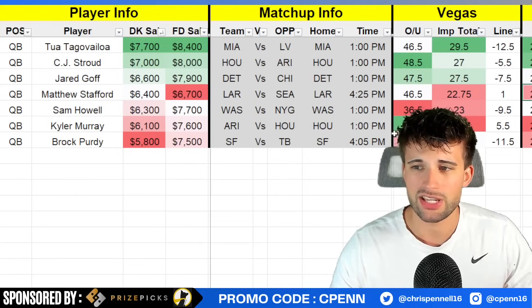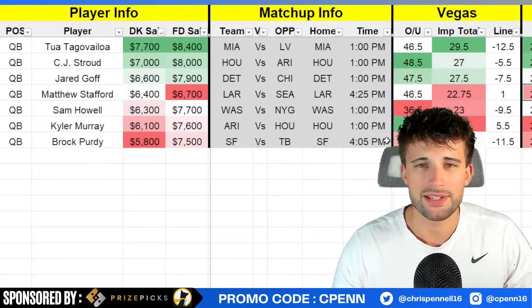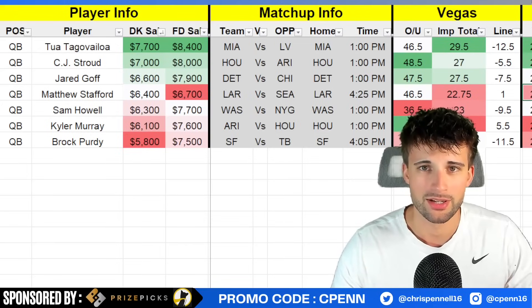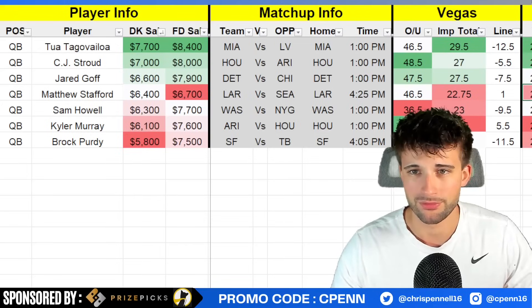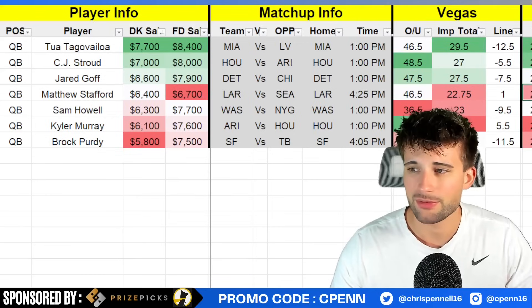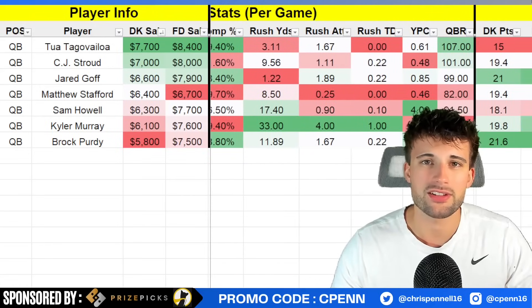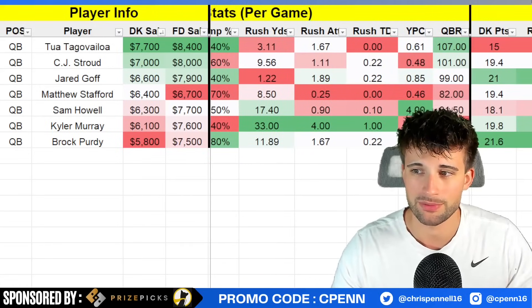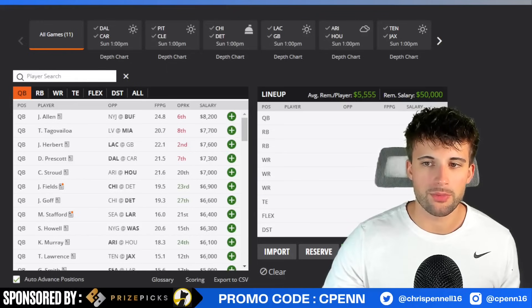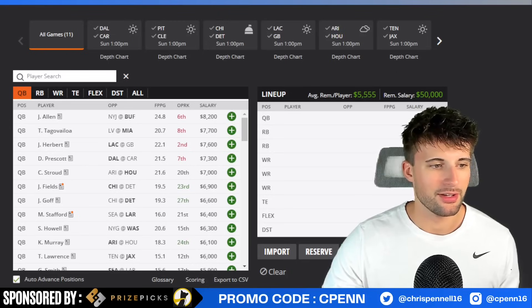Brock Purdy — I think he's your cash game QB this week. I don't love the spread at 11.5 points, but a 26.5 implied team total for a quarterback below 6K on a great offense. You have Brandon Aiyuk outside, Deebo Samuel making plays all over the field, and George Kittle is one of the best game-breaking tight ends in the league. He's currently not throwing a ton — only 25 times per game — but at 9.3 yards per attempt with a 68% completion percentage. The Tampa Buccaneers are the fifth worst versus quarterbacks, allowing nearly 300 passing yards. Since I'm from Ohio, let's roll with the Ohio State guy, CJ Stroud, and move on to running backs.